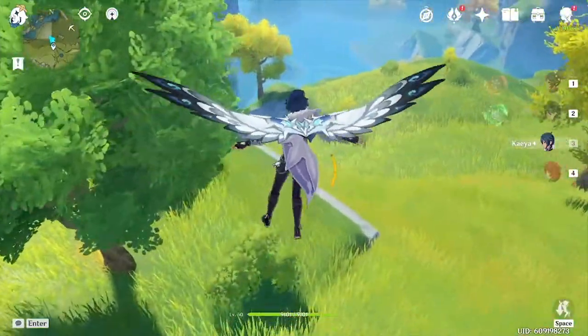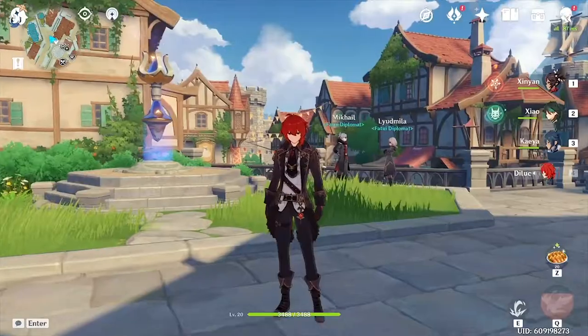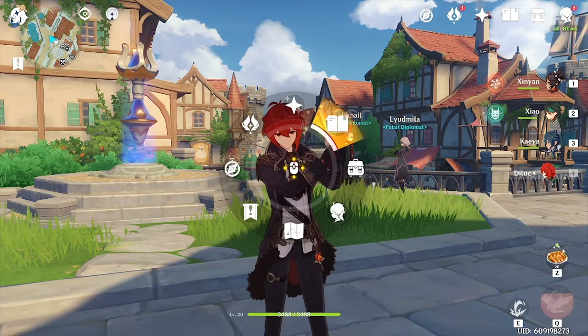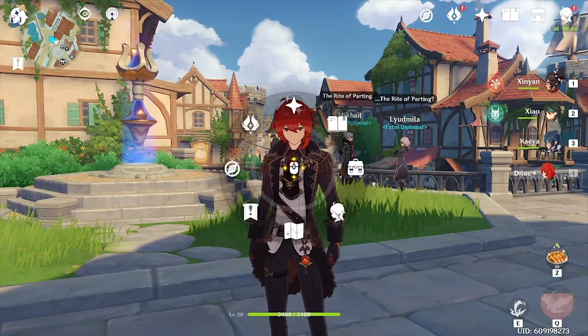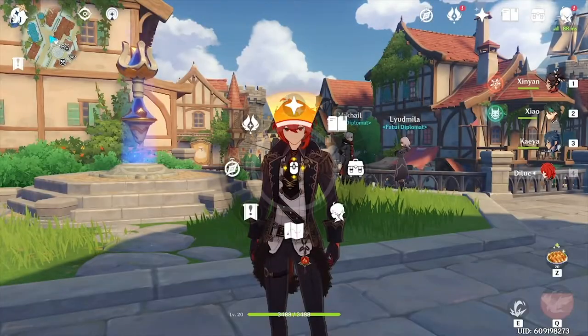That'll give you an extra boost forward and can help you cover a greater distance. Another way to navigate the menu if you're playing on PC is to use the Tab hotkey. I personally feel like it can be a bit quicker to use if I'm trying to get into the battle pass or any of the other menu options.